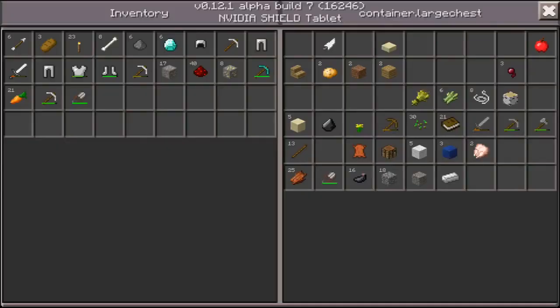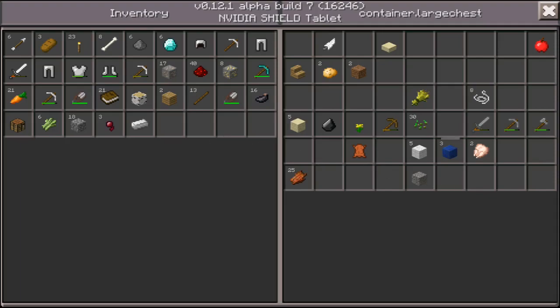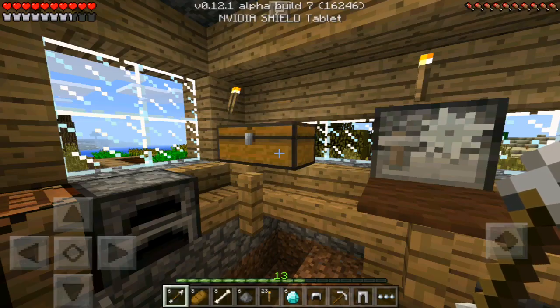We want all the books, the wood, the sticks, the other pair of shears, the ink sacks, the crafting table, and the sugar cane because we can plant it by the sea. We want the spider eggs so we can ferment them later for potions. We're also going to take the lapis lazuli and the wool.